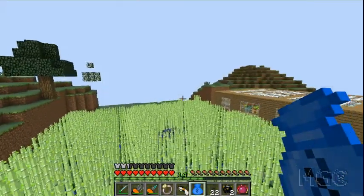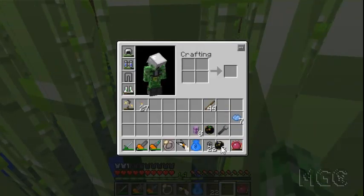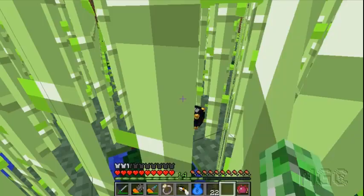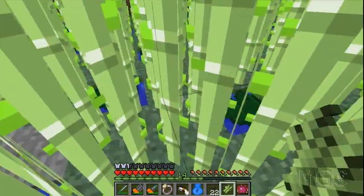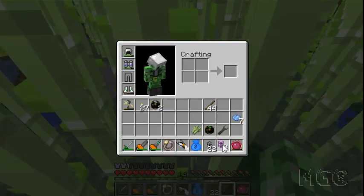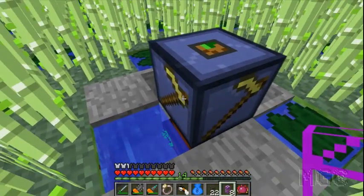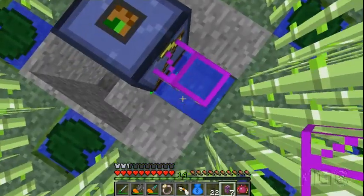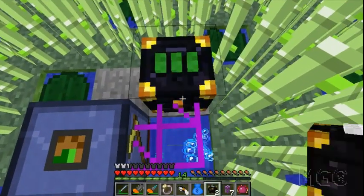Basically how the advanced insertion pipe works is it's going to try and route any item that passes through it to the first inventory it can find, and if it can't, it'll route it to the next inventory. So first I want all the sugar cane to go into that chest, and if it can't fit it'll go to the next one.